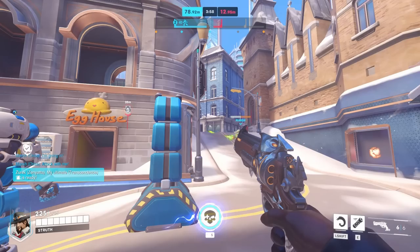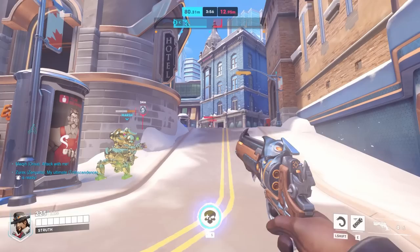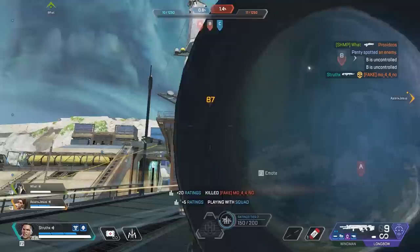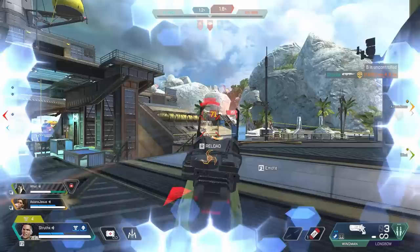The dead stop flick technique is an excellent way to consistently land your flicks. The premise is to flick to your target, click, and then not move your crosshair until your next flick. There may still be a little bounce after that click, but no effort is made to move the crosshair away to a reset point.